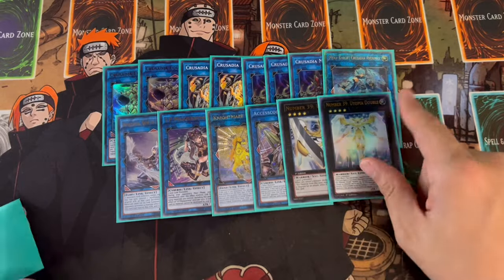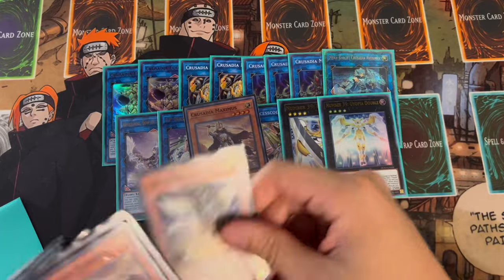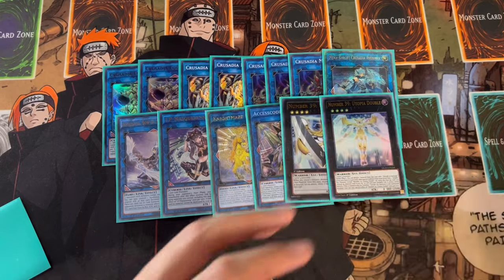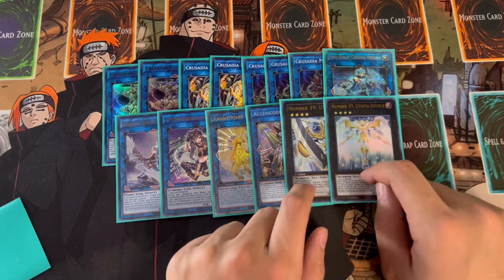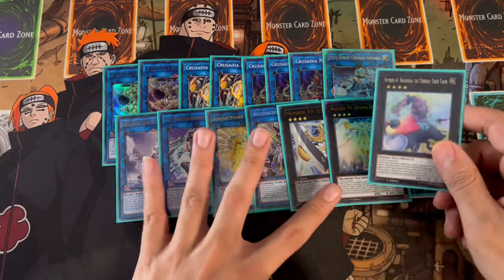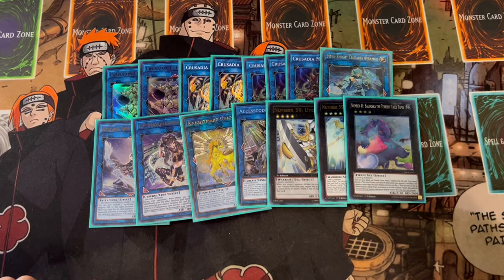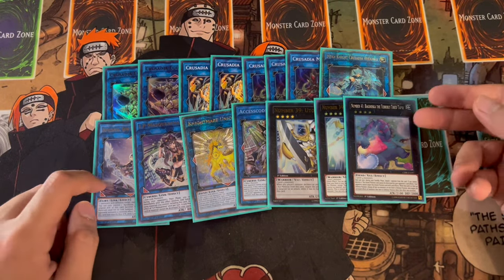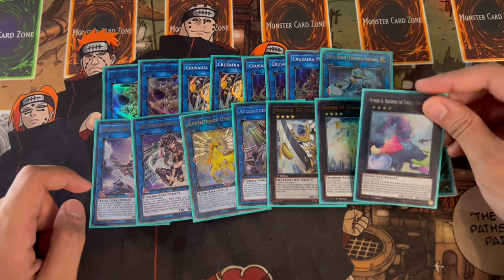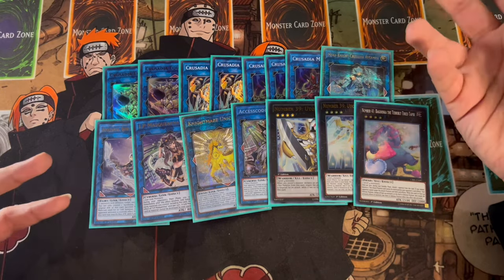We're also playing one Utopia as well as one Utopia Double. Both your Magius and your Draco are level fours, so you can easily make a rank four play. And if you can make a rank four play, this is one of the best ones to go into when you're going second and trying to OTK - searching the Double or Nothing. And lastly, we're playing one Baguska. Baguska is really powerful into a lot of decks, especially in this link-based deck. You can end a lot of your turns on Appaloosa plus Baguska or Avermax plus Baguska, locking your opponent out of monster effects while having a big boss monster.